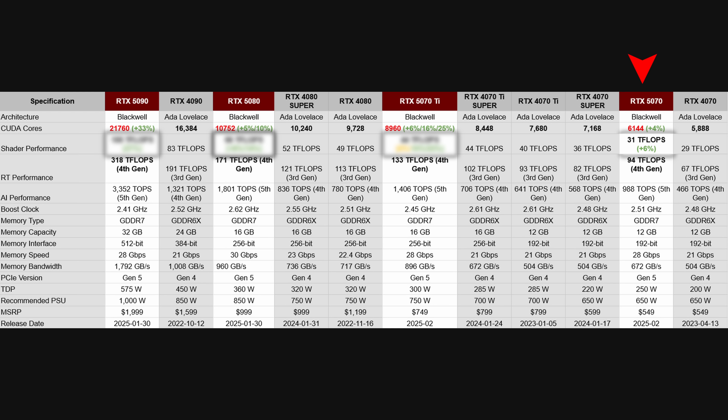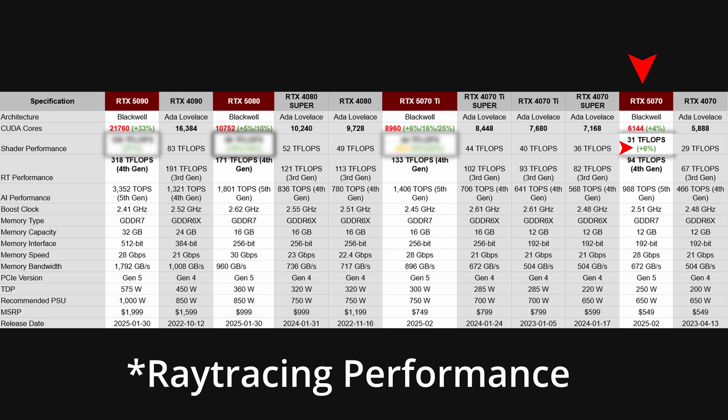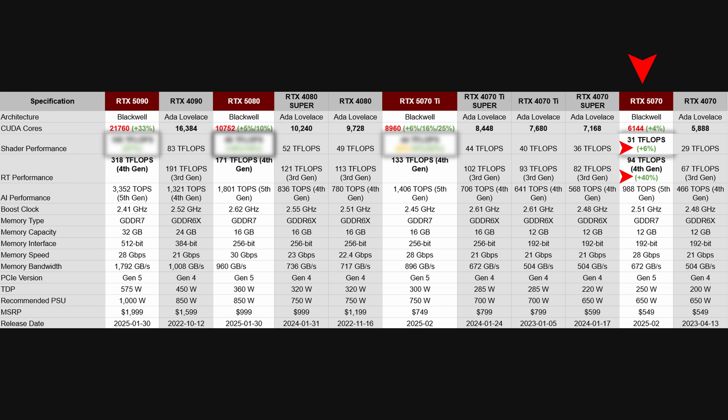Starting with the 5070, the true rasterized performance is actually only 6% faster, meanwhile the shader performance is 40% faster. This would then perfectly explain why NVIDIA has not revealed any non-ray tracing performance in the marketing materials.